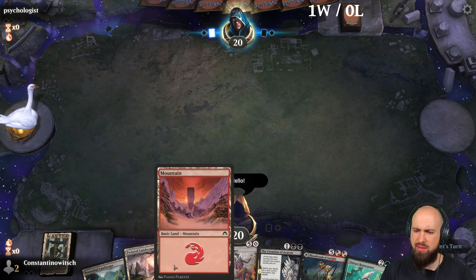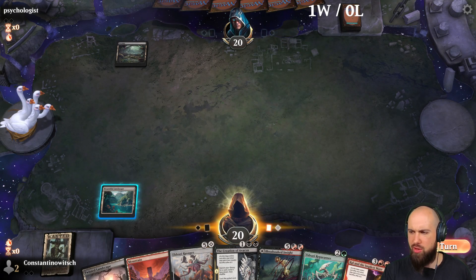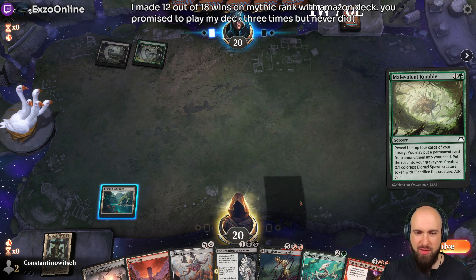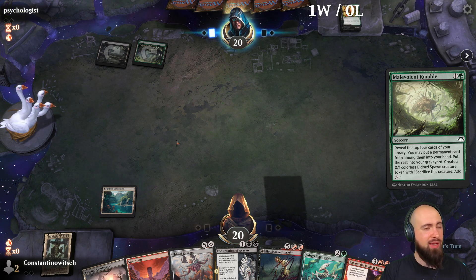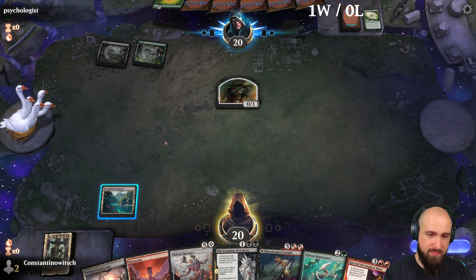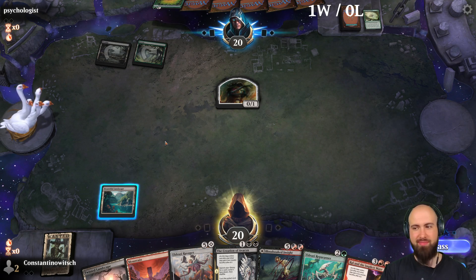We need black mana too, so we have to be careful. We gotta get the forest with the Bountiful Landscape, because this Twisted Landscape needs to fetch a Swamp. I made 12 out of 18 wins on mythic rank with your deck — you promised to play my deck three times but never did! I have to — I will do it tomorrow, I was just forgetting. I need to write down a note otherwise I will forget it again.